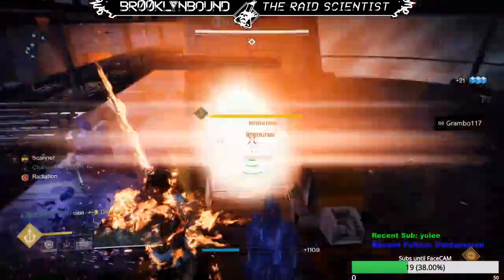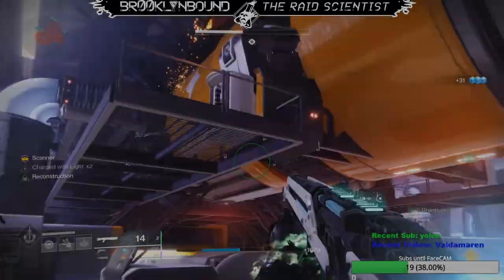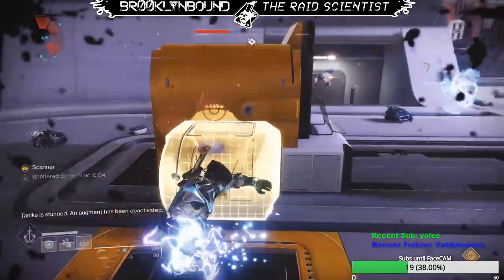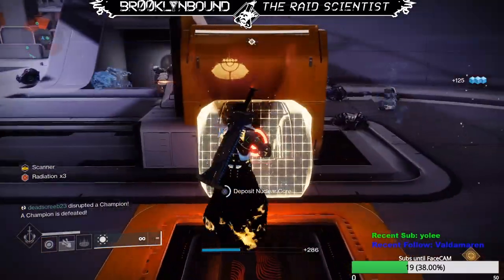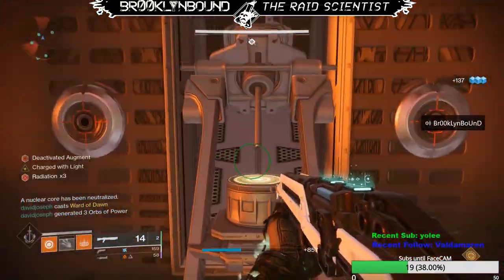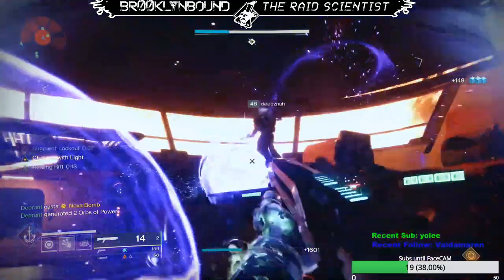It's best to have the designated depositing player only hold the orbs for a fairly short time, because if they carry them a longer distance their radiation could start stacking up too high. This is why it's best to have the other players relay them to the middle area or even near the chest, and then have the depositing player simply take it off their hands and dunk it immediately. Repeat this for all six rounds, having the same player deposit all the nuclear cores until you finish. Note that if your depositing player does get a really high radiation count, you can just have them die holding the orb to reset their radiation back to zero — just make sure they retake the core and deposit it themselves.